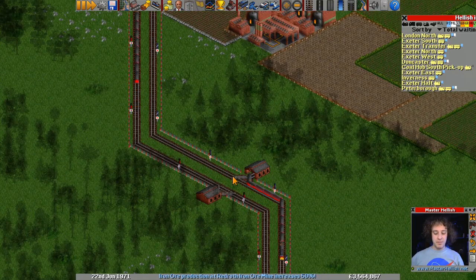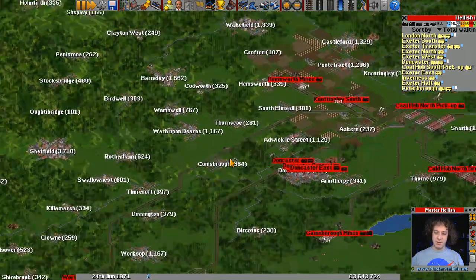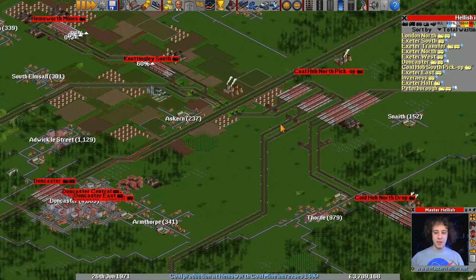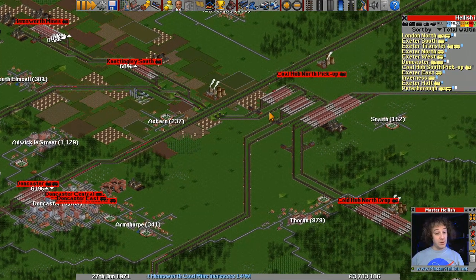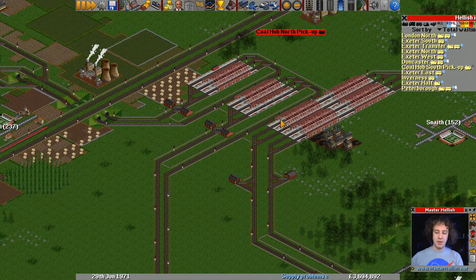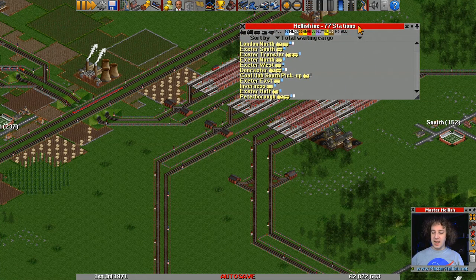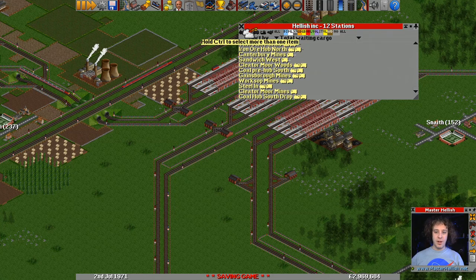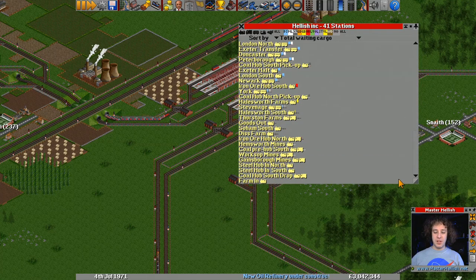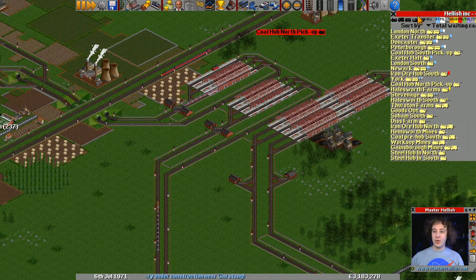We've got some bad depots down here but I'm going to convert them into diagonal depot stops. Around here we could probably do with some depots, but we're a bit busy with our coal network. Our coal network is definitely something that needs some love — we'll take a look at that. Looking at the station list again, it's nearly all passengers and stuff. We're going to turn it to trains only, because a lot of the buses and trucks are auxiliary stations.